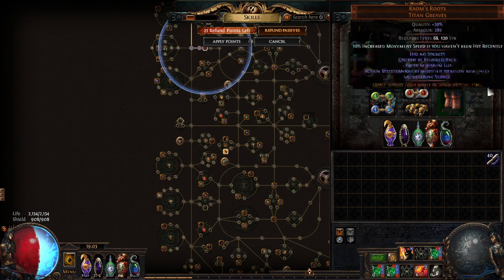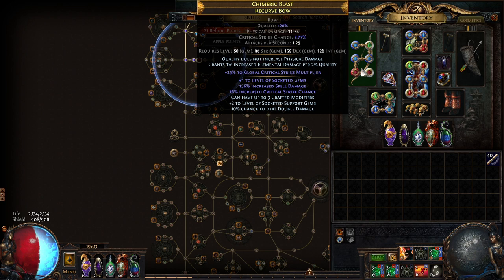You want a bow crafted with essence for spell damage — you can make it yourself by spamming the spell damage essence, then forcing +1 to socketed gems, multi-crafting the rest, and using remove/add on the last suffix to get crit multiplier. The increased critical strike chance I have right now doesn't do much — you need global critical strike multiplier on the bow. That's the sixth slot where your main skill lives.